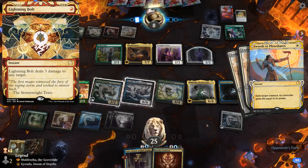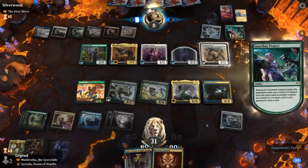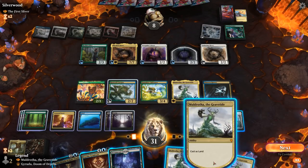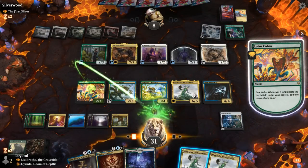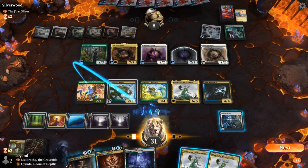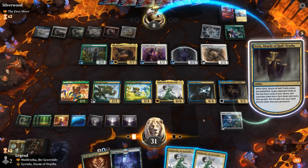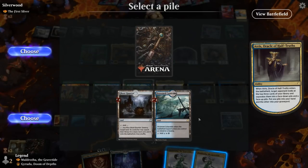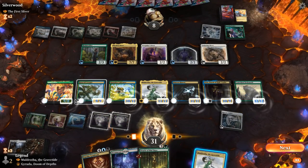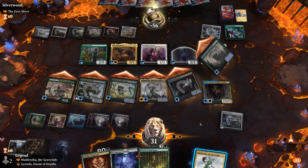If it had been a Lightning Bolt that wouldn't have been good enough. Opponent exiles Geruda, unsure if that's the correct play since it prevents us from getting it back from the graveyard. But Crater Hoof proves lethal — we cast it, smash through, GGs. On to the next one.